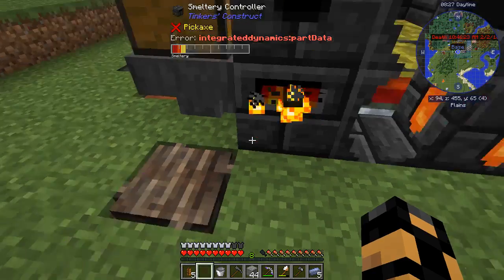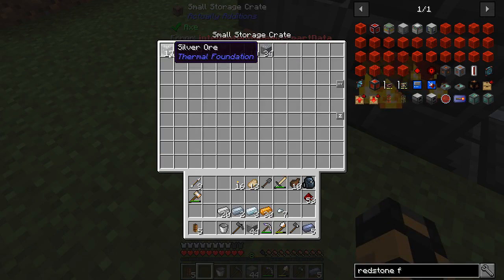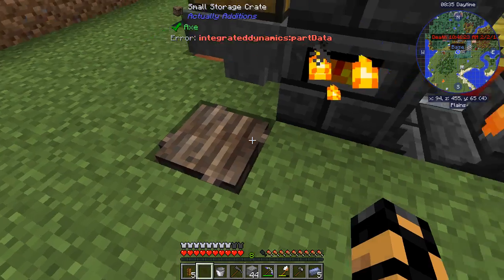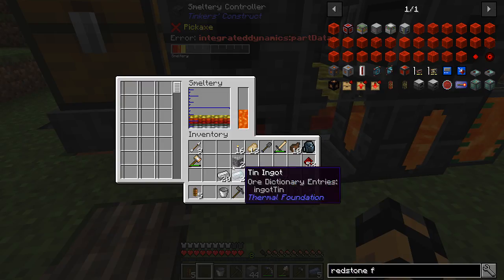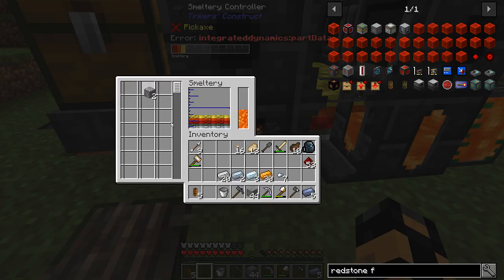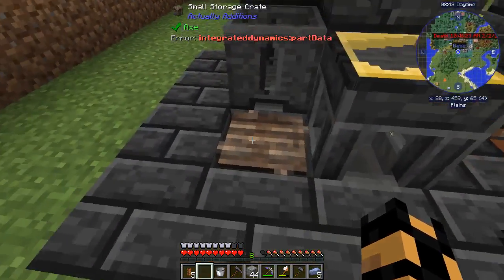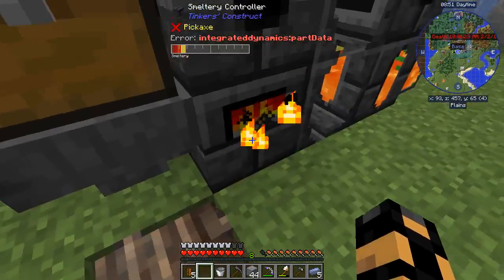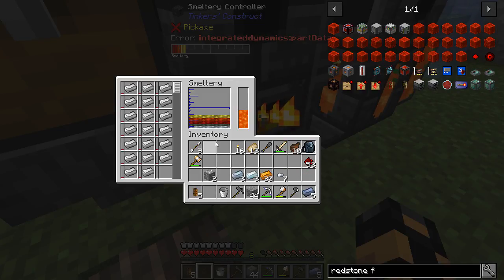Do we have any tin left? We got one — let's get a little more tin. Actually, you know what, it might make more sense to use some of this stuff. There we go. But I also need to get some copper in there, and as we just talked about, if I were to put copper and tin in there I'm going to end up with an alloy and I don't really want an alloy. Oh, I just put all that iron in there — I wanted the tin in there.